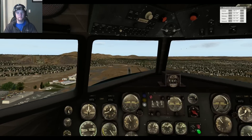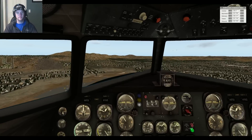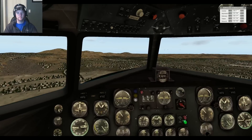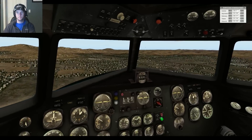27 right. Lemberg Tower, Skyhawk 2 Victor Victor, clear of 27 at Bravo 8. We're just going to head to the south end.